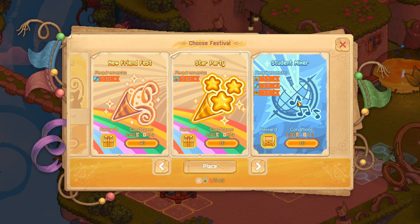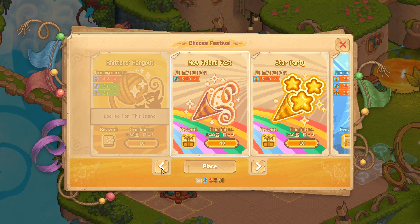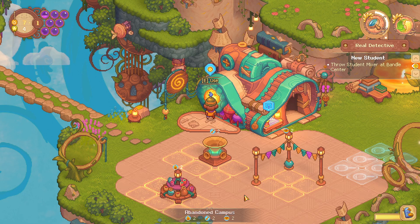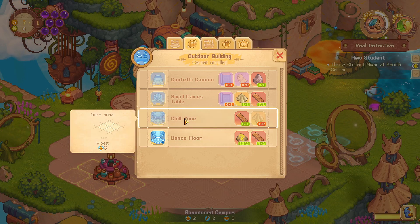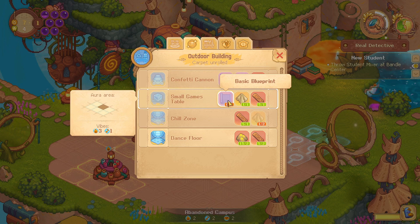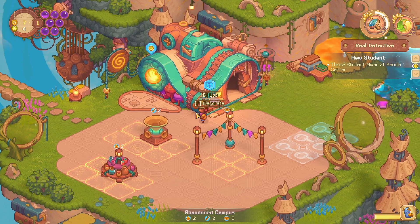Okay, student mixer — two out of five out of ten. We are missing some stuff. Oh wait, maybe we need to build some more stuff here. We are missing the vibes. What is this — a basic blueprint? We need a basic blueprint, and for that I need some money.